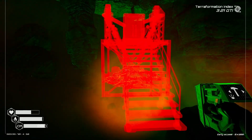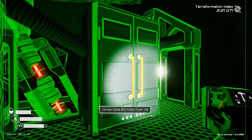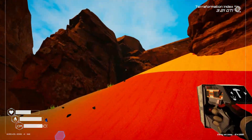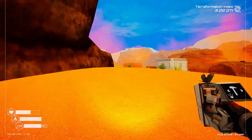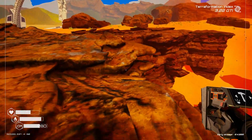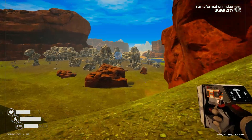Here is the Uranium Cave. So if I put this ore extractor in here, I get Uranium. Nice. With our oxygen now we should make it all the way back. Let's see if our DNA research has completed and then we'll make that rocket.